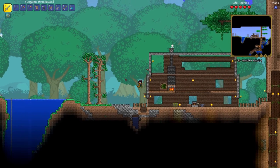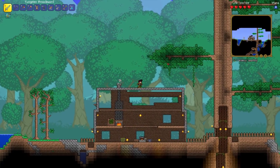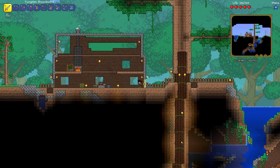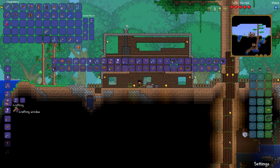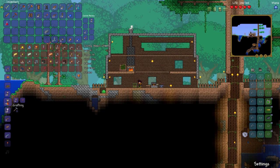Looking at the map, there's jungle just over this hill, snowy biome, and the corruption — I probably don't want to be dealing with that right now. I don't have a grappling hook either. I can make a grappling hook I think — wait, I have the lead for it but I don't have the hook. So I will have to go exploring underground again.